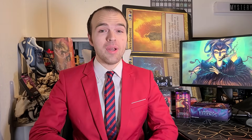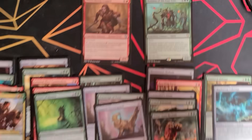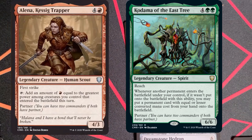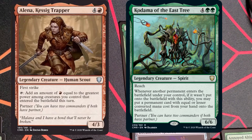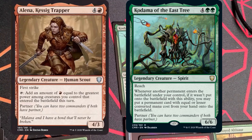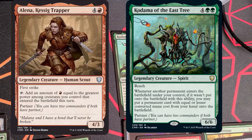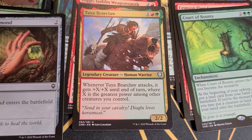Now let's take a quick look at the deck I built. Here's the red-green deck that I built — let me walk you through it. We'll start with the commanders, which are pretty integral to the deck. We've got Elena, Kessig Trapper, and Kadama of the East Tree. Basically every game, I'm going to want to play Elena on turn five, then play Kadama on turn six. That will let me tap for six red mana with Elena, and if I play another big card, Kadama will let me play another thing for free. It's a really powerful combination, and that is one of the many things about partners to keep an eye out for. The red-green theme is power matters, as you see here on the Tuya Bear Cloud as one example.